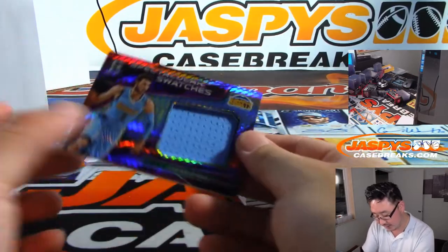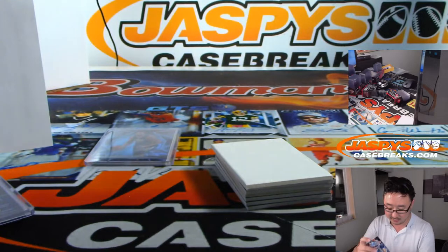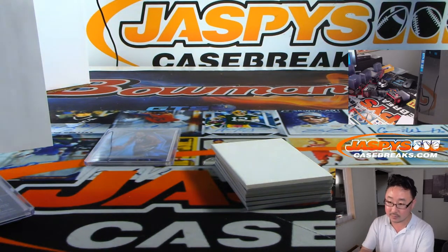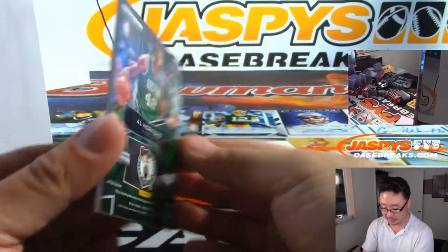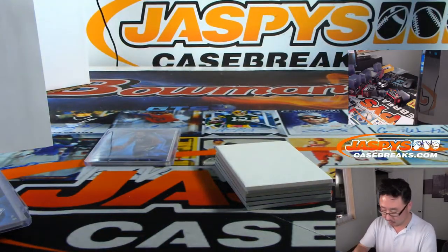Then we've got spectacular swatches, Danilo Gallinari, 7 out of 49 — that goes to Aaron. Then we've got triple threat, Al Horford, 21 out of 25 — that goes to Jose, number 1.